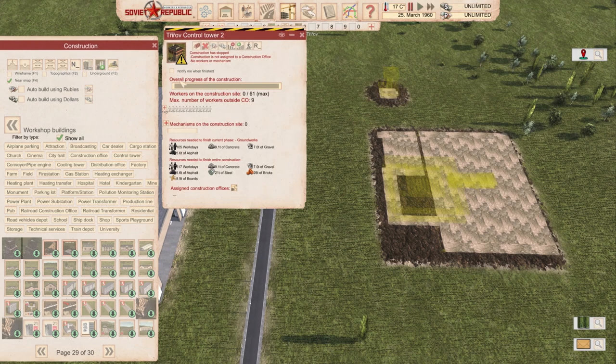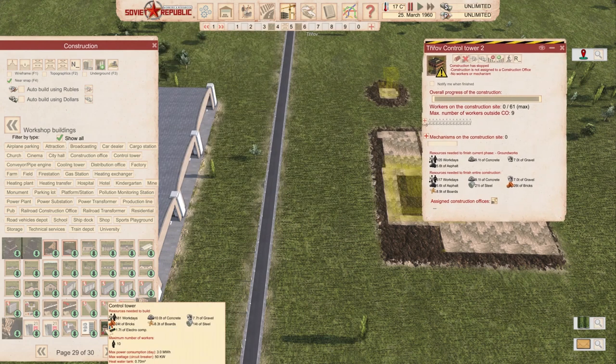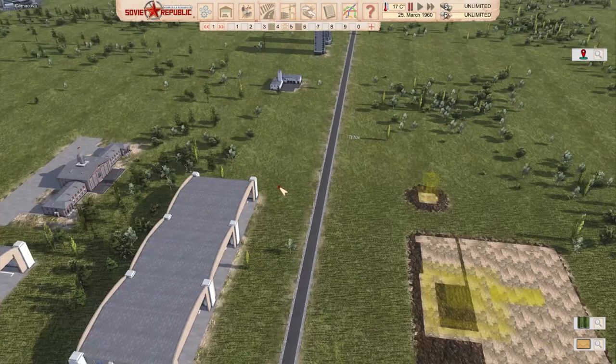What about the control tower? The control tower on the right-hand side versus the mod control tower on the left-hand side — this requires a little bit less steel but more work days and electrical components, which of course should be a given thing in an airport control tower. But definitely something that I'm going to be using in my let's plays.